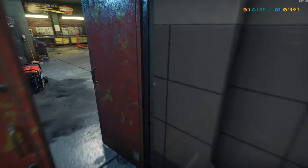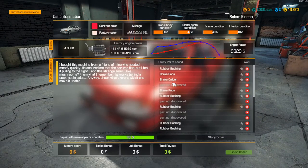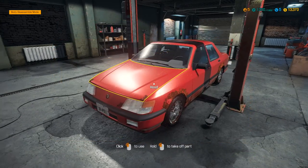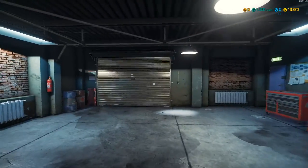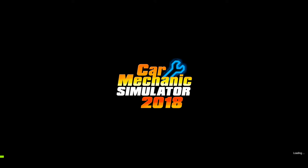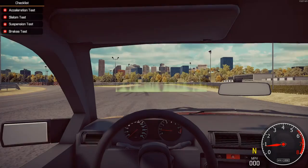Let's go ahead and move this back to the lifter, shut her down, and check the car status to see what we have left. Three, four — so not too many parts left. We might be able to find these on the test track. Let's head on down and see if we can discover these last few parts. If not, we'll find them when we start tearing it apart.